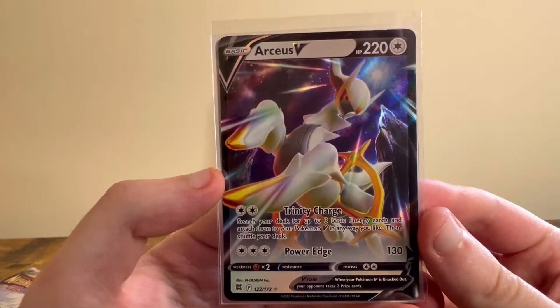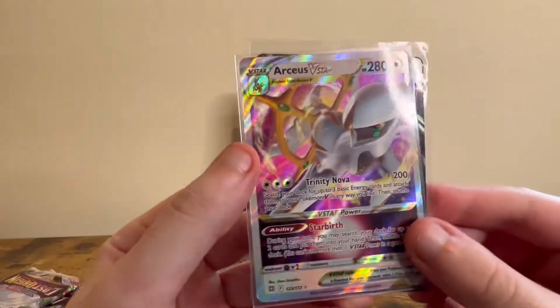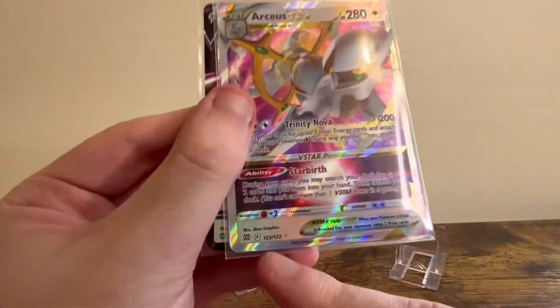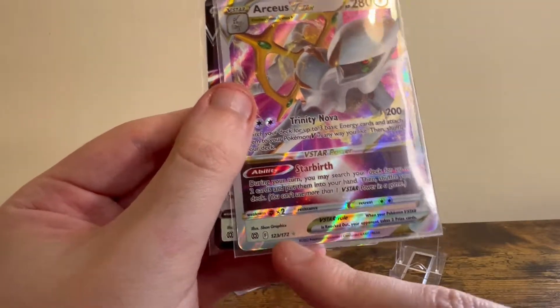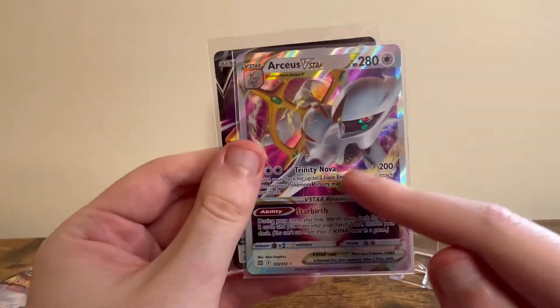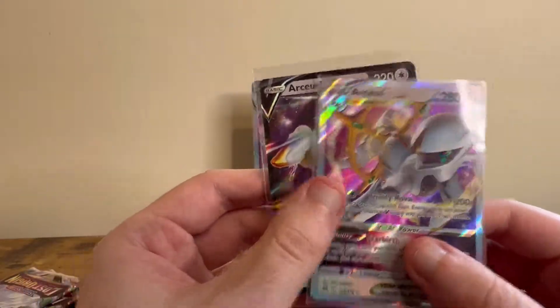Alright, these are the cards that you get inside. You get an Arceus V and Arceus V-Star, which come in the Brilliant Stars set. That's quite nice because, at least last time I tried to buy one, it was like a 20 pound card.